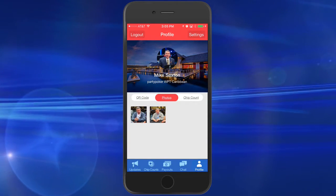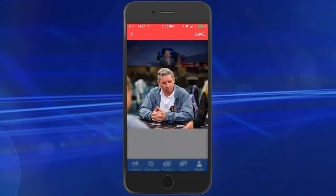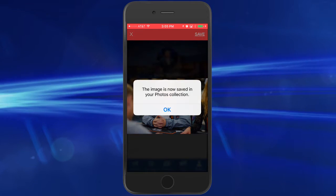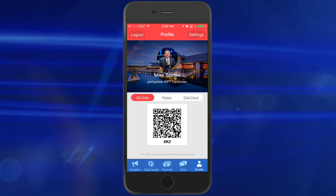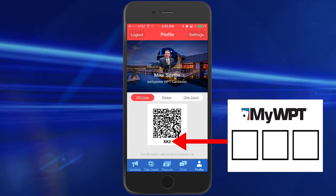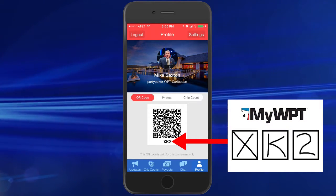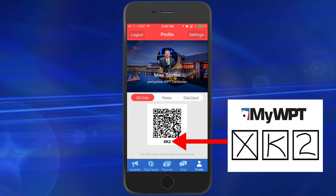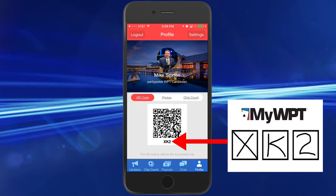Love posting pictures on social media? The WPT will have an additional photographer on hand to take player photos, and these photos will be sent directly to your MyWPT app if you are in them. If you want these photos sent to you, make sure to write down the three-digit code from your profile page on the card provided at your seat and leave it next to your chip stack. This will ensure the photographer and live updates team will have your correct name and won't bother you while you're trying to win a WPT title.